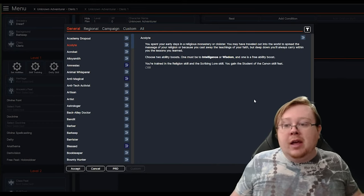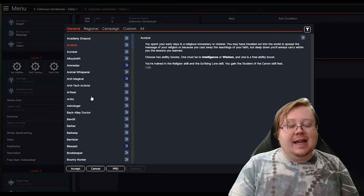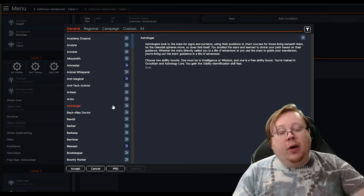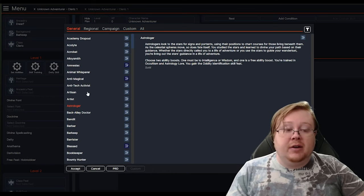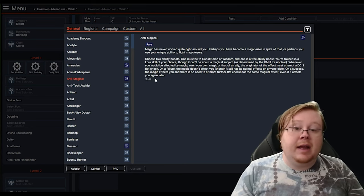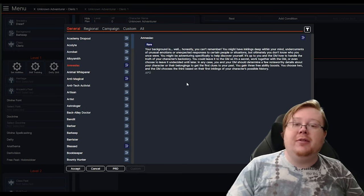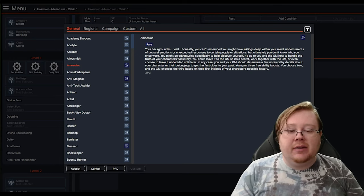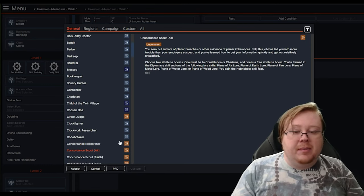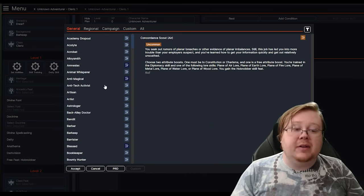There are only two classes currently that get a skill feat at every level, though classes like the Swashbuckler get additional feats as they go. Most other classes will only get access to 10 skill feats throughout the game, so something you want to keep in mind as you're selecting skill feats, since they're rather limited and can make a big difference — the difference between being able to grapple a large creature can be decided by a singular feat. You're going to select any background that gives you the skill choices and ability scores you want. There are also uncommon and rare backgrounds — I don't recommend selecting any rare background for your first character, as they tend to be more complicated and don't have the standard structure.